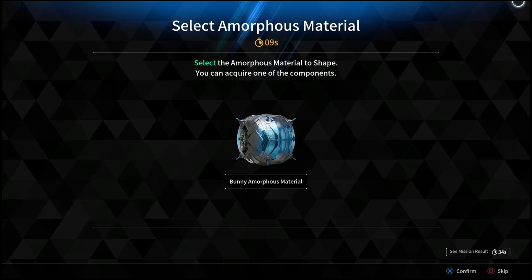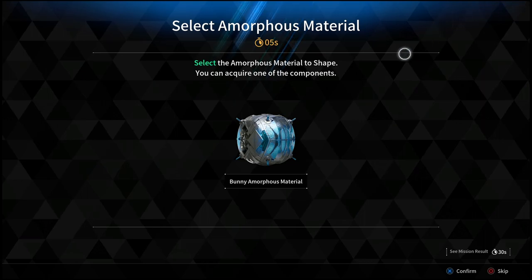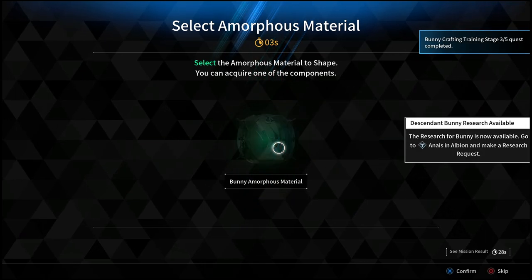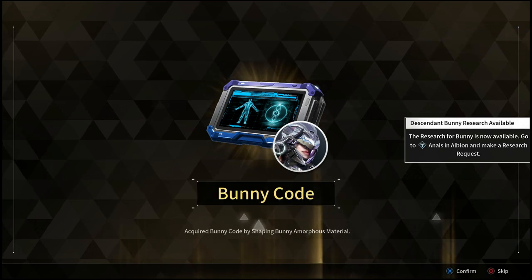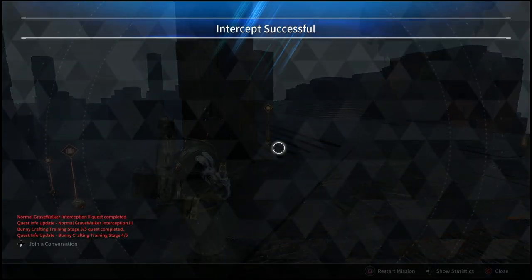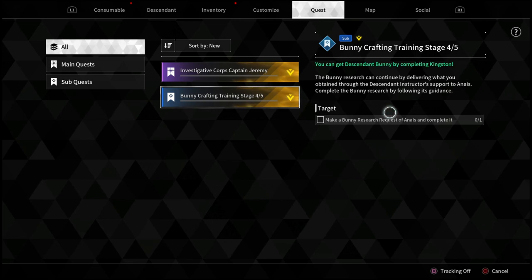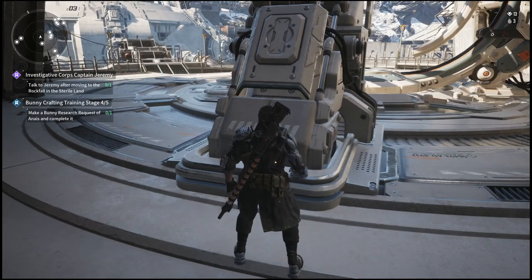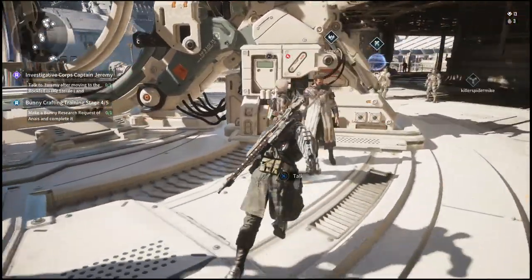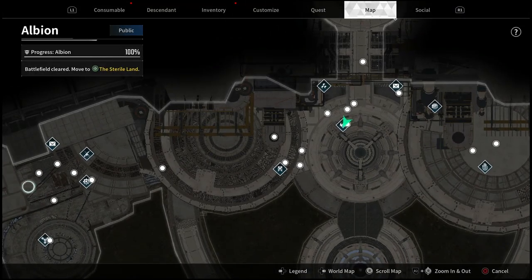Once you complete that mission, you will receive the module, which is the final part you need in order to build the new character. You'll then have the ability to finally craft her right away. Take the code back over to Albion, talk to the character, and make a request to actually build it. It takes only about 30 seconds to initiate, but once you start building it will take about 12 hours to complete.